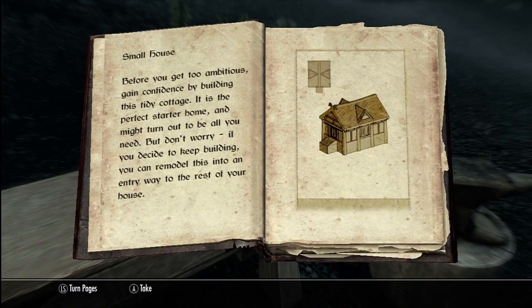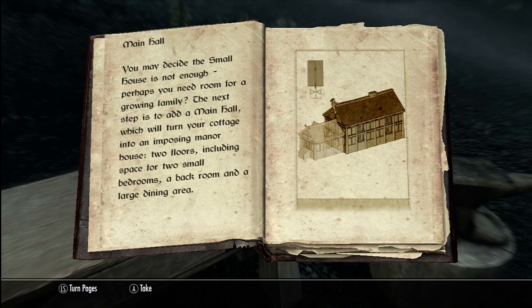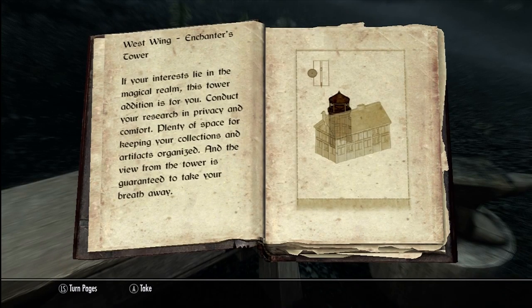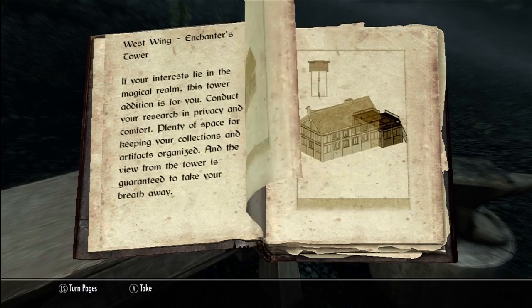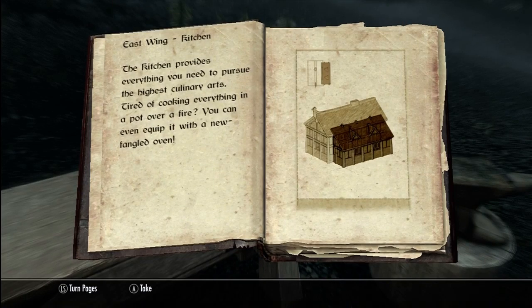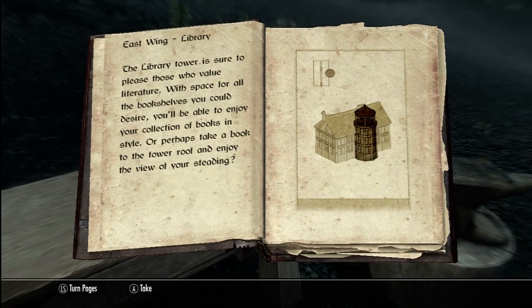This is a small house. Like I was saying, this can be a standalone house. It's very small but it has everything you need. If you want a bigger house you will add a main hall to the back of your small house and then your small house becomes your entryway. At that point you have the option of adding wings — up to three additional wings — and each of those wings can be specialized into different things. You can kind of design the house to look how you want it — do you want a wizard's tower, do you want just extra storage space, etc.